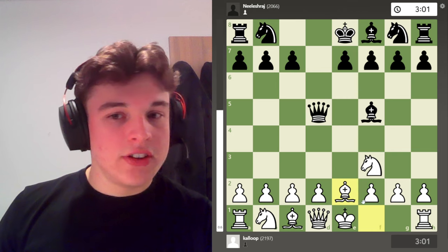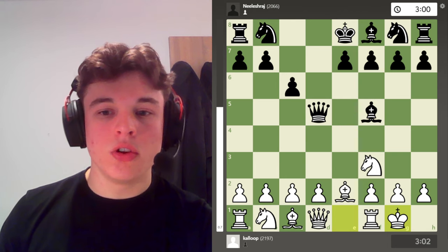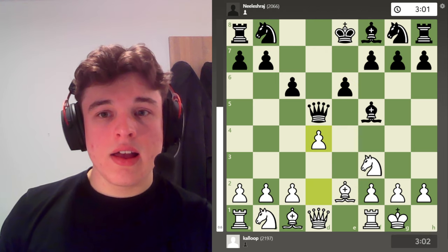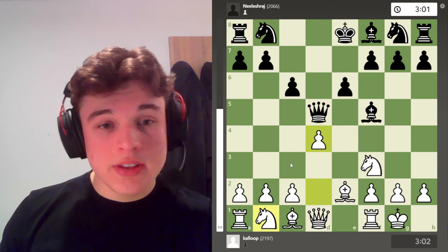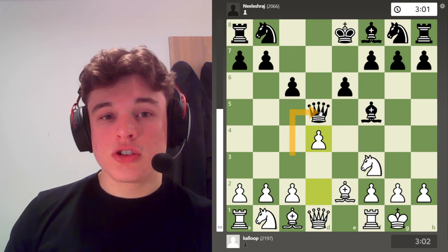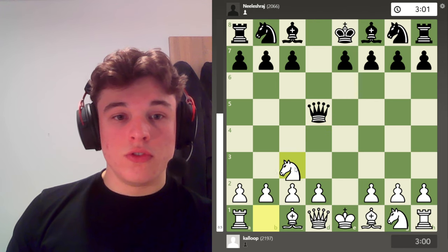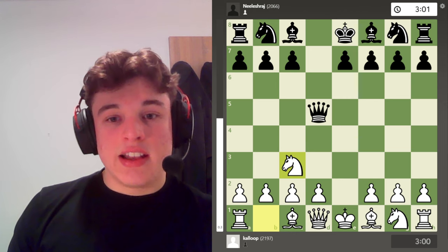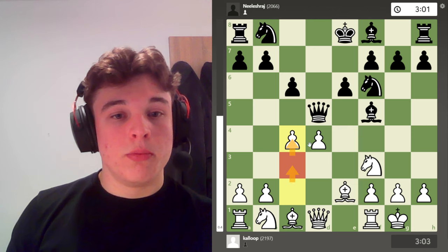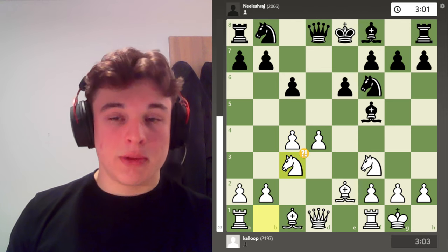The reason this is a good variation is because while black does typical Scandinavian developing moves, I get to get my bishop out, my knight out, and my king castled quickly. I keep delaying this knight c3 move — which is normally played on the third move — because I want to go c4. With a knight on c3, this pawn push would be blocked, but c4 now comes with tempo on the queen, so after the queen retreats, I can then bring my knight to c3.